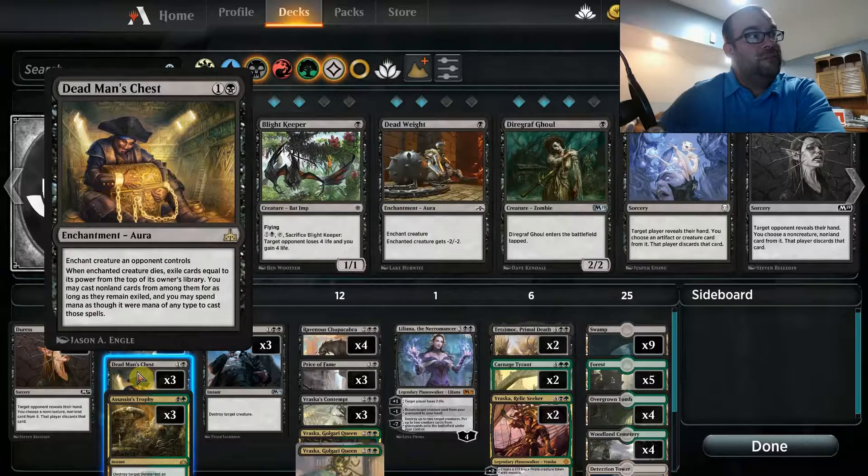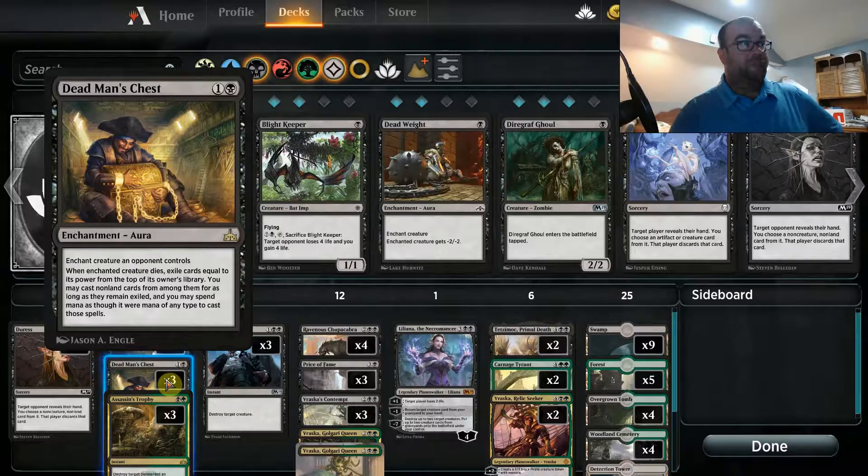In the two-drop slot we're running three copies of Dead Man's Chest. I'll tell you right up front — in a control matchup where you won't run into a lot of creatures, this has to go; it's the first card you sideboard out. What it does is you put it on one of your opponent's creatures, and when it dies you exile cards equal to its power from the top of their library, and then you can cast them for the rest of the game. A great example is Steel Leaf Champion — on turn four you put Dead Man's Chest on it then smack it with Cast Down, so you're getting five cards off the top of their library to use against them. If you end up against a tokens deck facing an army of 1/1s, Dead Man's Chest comes out and Ritual of Soot comes in.